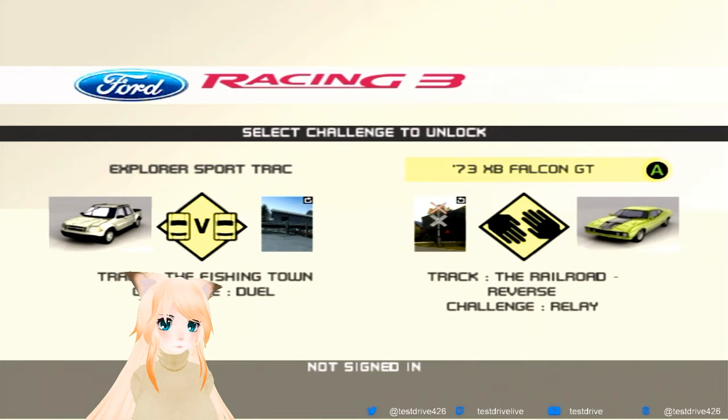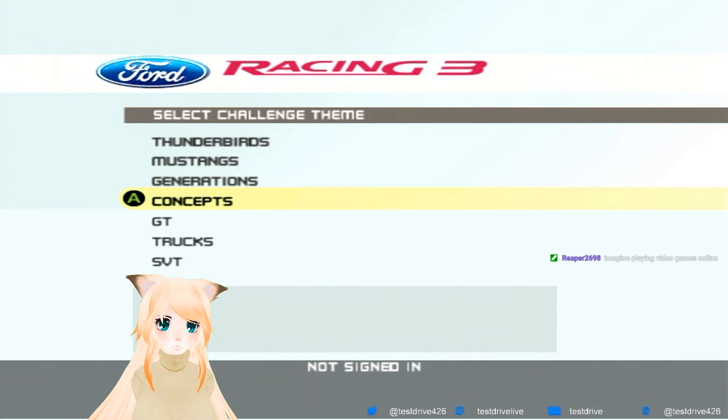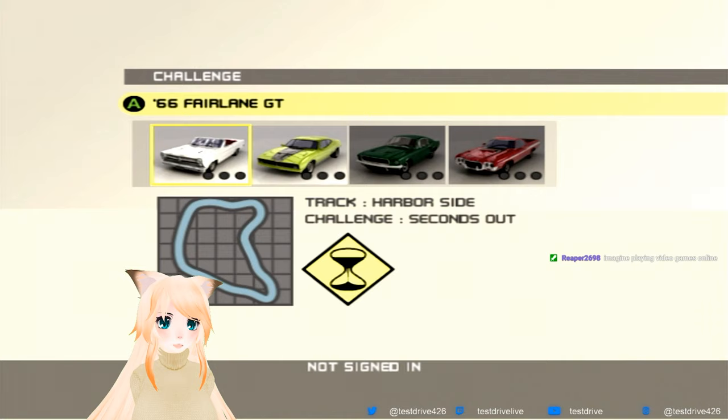You know what I'm going to pick? The one with a new car. I like the Sport Track, but I'm going to pick the one with a new car - the XB Falcon, which is down here somewhere. We actually have the Fairlane locked too. Oh, there's a Relay too. I forgot about the Relay. The Relay is super weird. We'll do the Relay. Let's race.